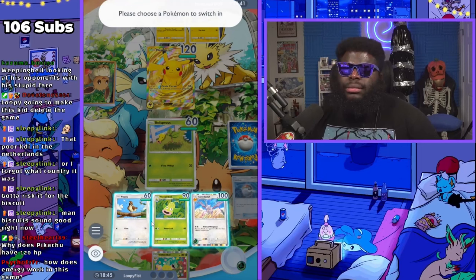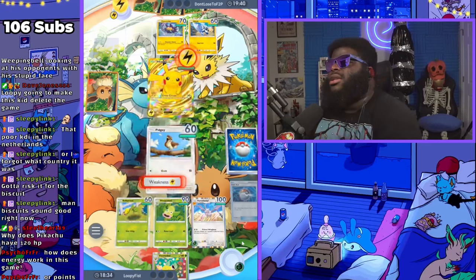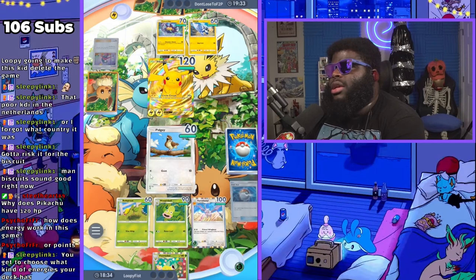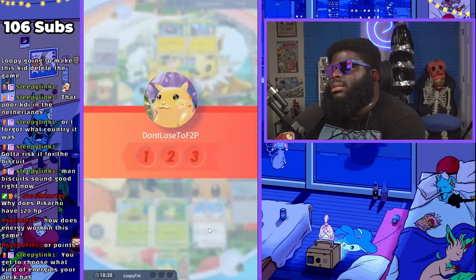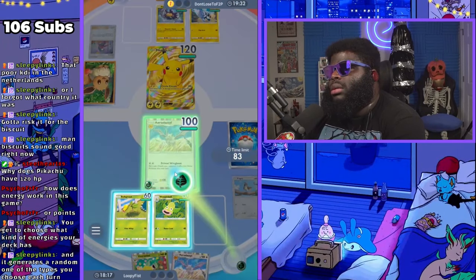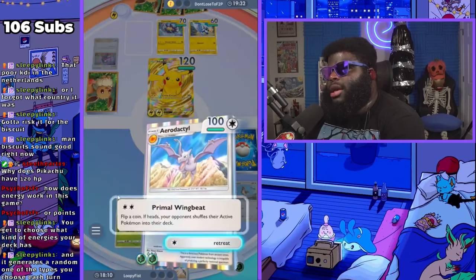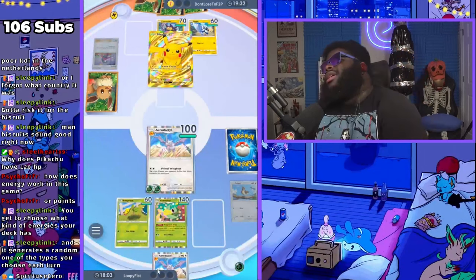This is a tough one — who do I want to bring out? I guess Pidgey. I would rather he killed this Bellsprout where there's nothing I can do. He's gonna kill that Pidgey. I think he would have had another Pokémon to throw down but he didn't want to. We're gonna try to see if we can put it back in the deck — go back into the deck, Pikachu.